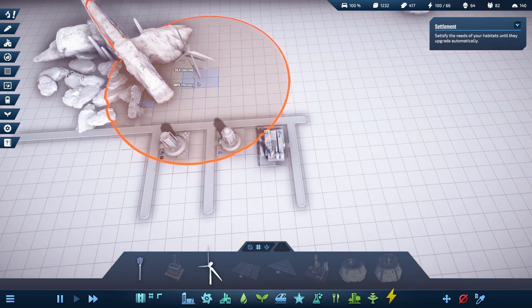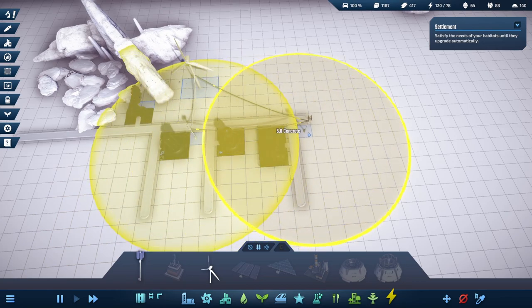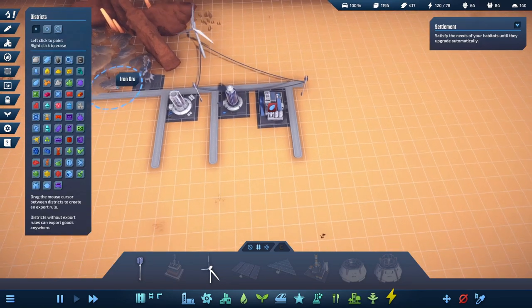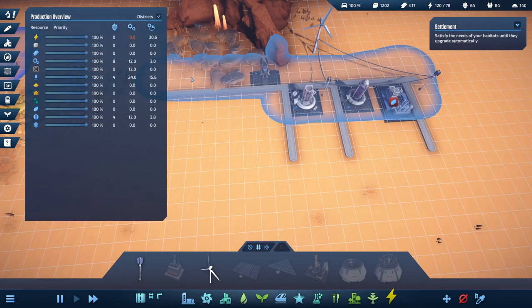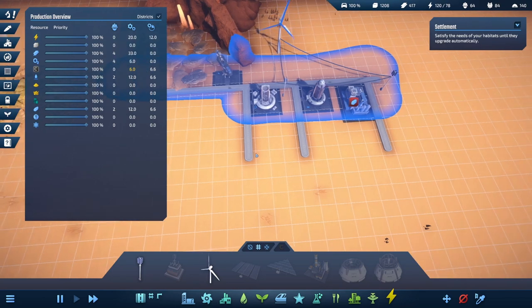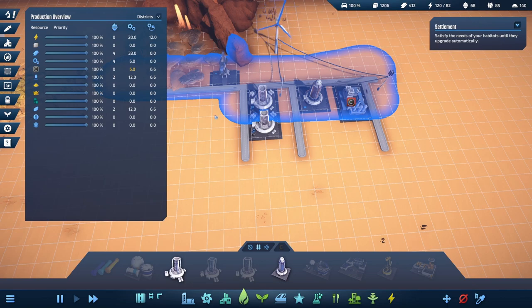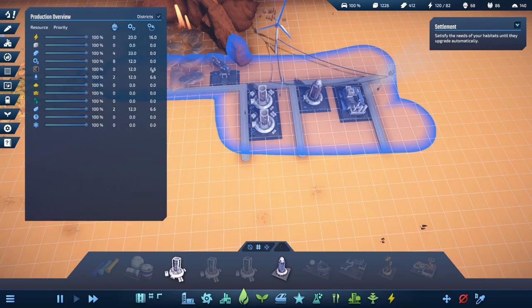Let's get some power - start right here against the rock. We'll take a power pole and jump one right there. Let's make a district so we can check the numbers. We need more carbon right off the bat. Let's copy it. Do we have people? Oh my god yes - okay we have the population. Let's extend this district out a little bit. Check production again - yes we're doing much much better.